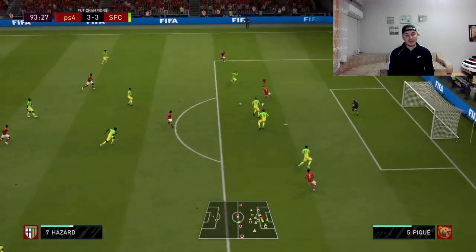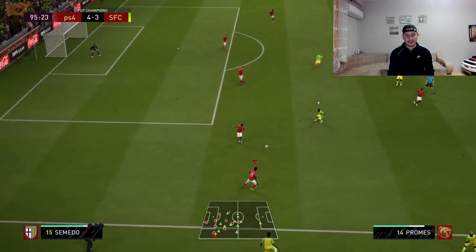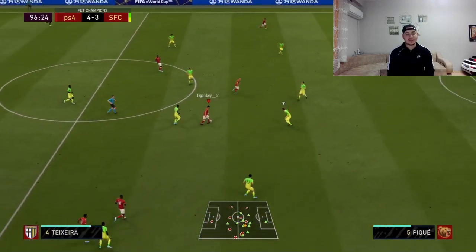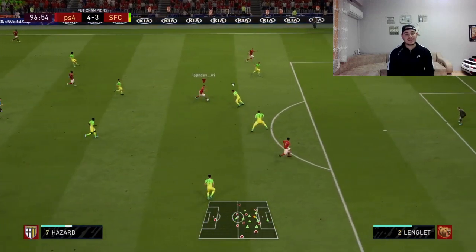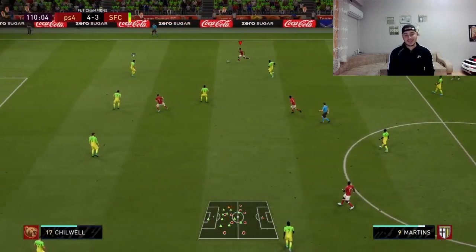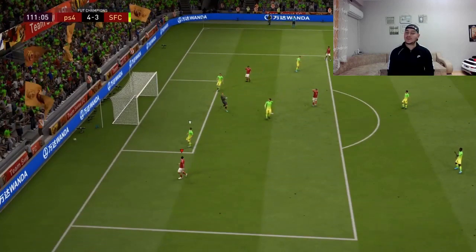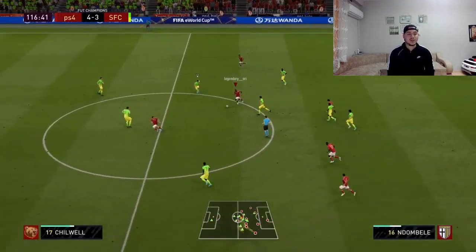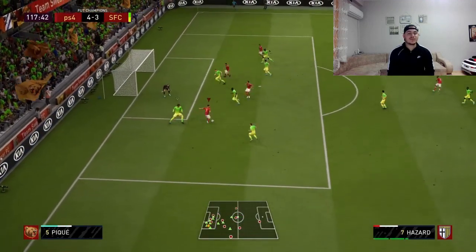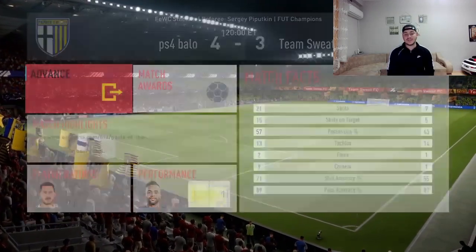I didn't give up — Hazard with an amazing beautiful turn scores a strong shot. Another attack: Dembele to Teixeira to Hazard, but his final shot goes out. Then Hazard again to Teixeira to Hazard — the goalkeeper is miraculous. And the last attack: Eden Hazard shoots but Ter Stegen makes a beautiful save. But there you have it — I won 4-3 for my first win of the Weekend League!